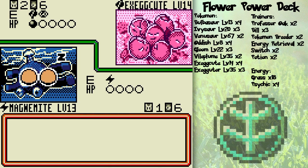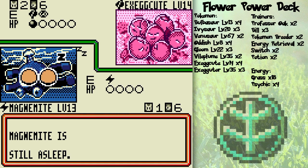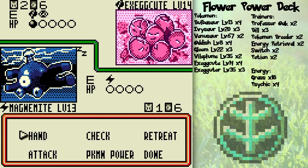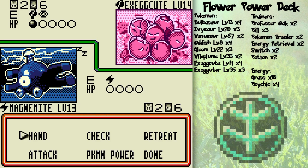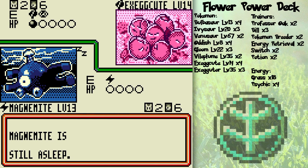As for Nikki's strategy — what she likes to do is get Venusaur out. Remember Venusaur with the energy transfer thing? She also likes to get out Exeggutor and use Big Egg-Splosion. What Big Egg-Splosion does is, depending on how many Grass Energy is attached to Exeggutor, you flip that many coins, and for every heads you get, you do 20 damage to the opponent's Pokémon. So that has the ability to do massive amounts of damage.